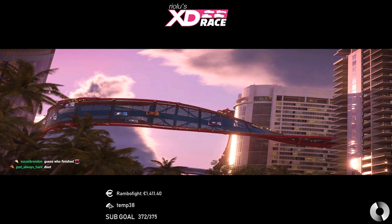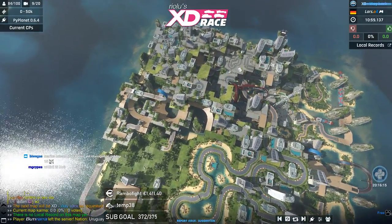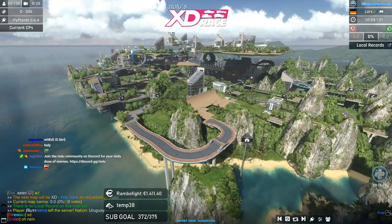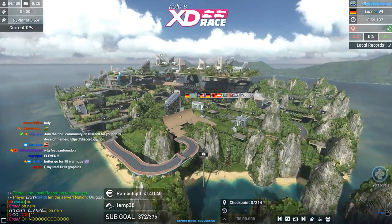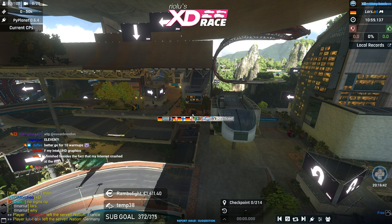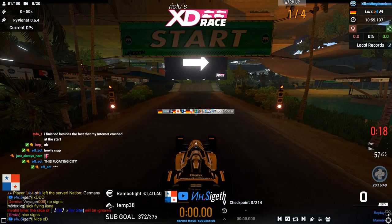Map number two is loading — another Lagoon map but not a Lagoon car. This one is most likely going to blast your computers away. It's a map by Lars that has 65,000 building objects in the editor — a massive map that is going to ruin your FPS. I highly recommend putting graphic settings down for this one.